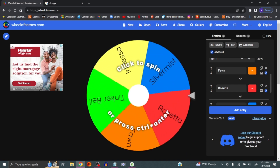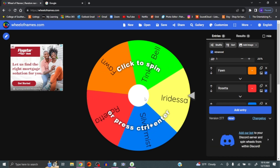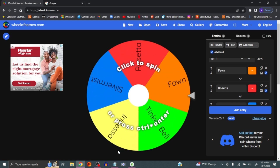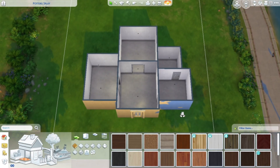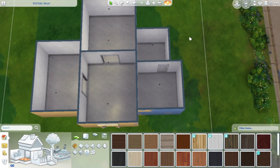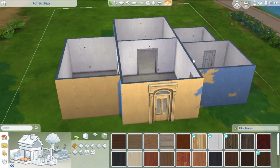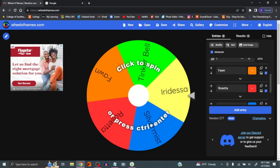I got our wheel right here and I already put in our fairies with their designated colors. We're gonna go ahead and spin it. I'm also gonna show you what our room system looks like right now — we only got five rooms because we're only doing five characters. We got five rooms: the living room, the dining room, the kitchen, the bathroom, and the bedroom. I tried to make it as simple as possible and I did not decorate the outside so we can fully focus on the inside. Starting with the bedroom, I'm gonna spin the wheel.